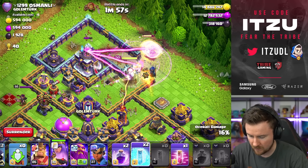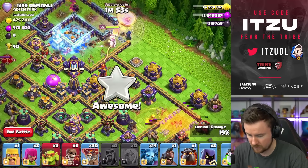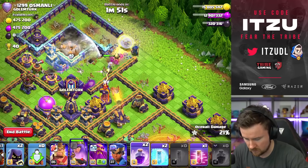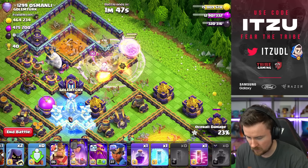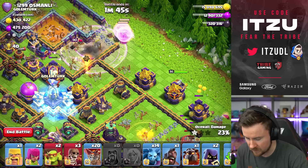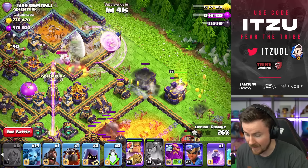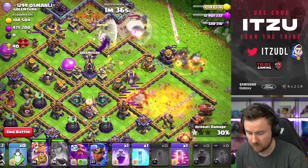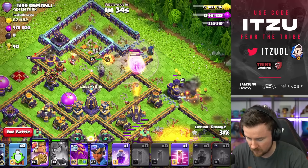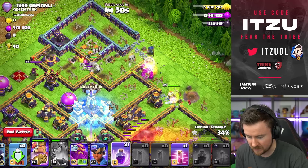We need to freeze that. I will just freeze it just in case. Freeze. Nice. Now we need to be super careful with that Monolith. I think King now here to distract that Scattershot and get our Queen some damage off. I think that should be pretty good. The Flame Flinger doing incredible work. Let's freeze that. Why is that Scatter on my heaters?